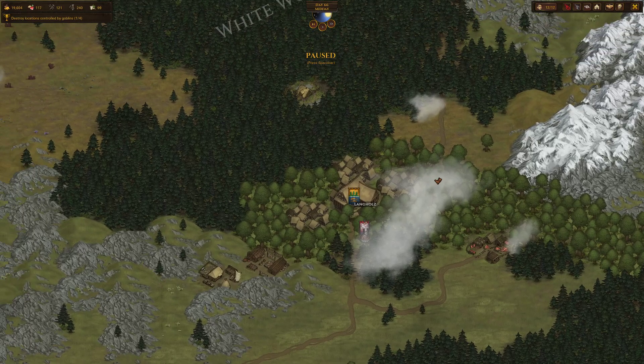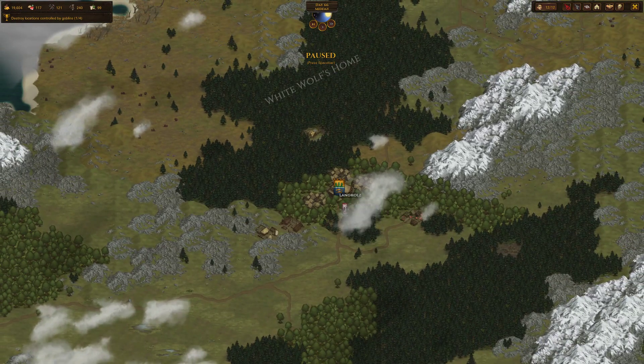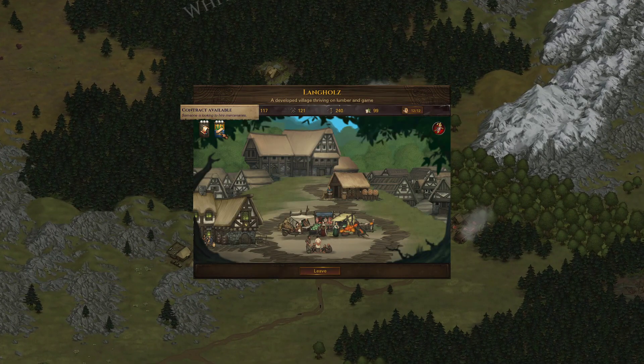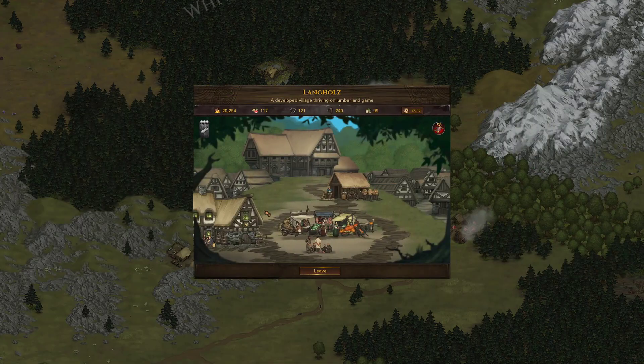This is Deductor continuing the Lone Wolf Series 2 playthrough. There is a contract in Langholz to kill some Hexen, so I really want to do that. And then a Three Skull Noble contract that spawned. Let's take this Hexen contract first, and then we'll check out that Noble contract.